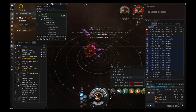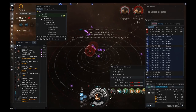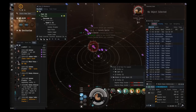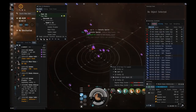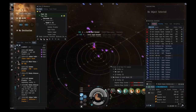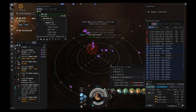Sometimes in ratting sites the aggro can get messed up and rats will target your drones. Watch your drone HP to make sure they don't die. If it happens, you can fix it by warping to a random spot in space, ejecting from your ship, and reboarding after a minute — that fixes the drone aggro bug.